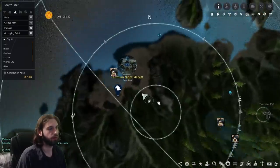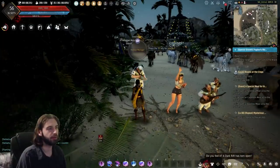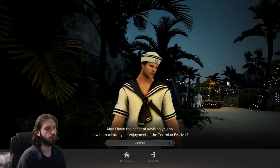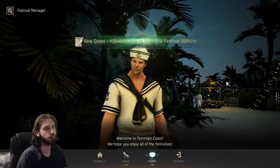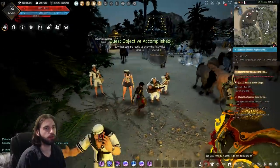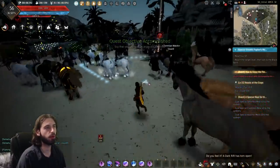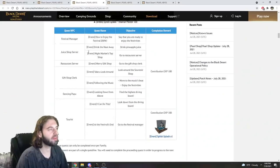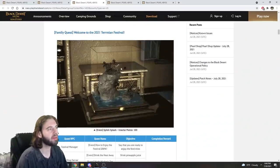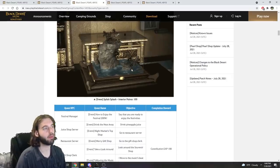Make a mental note of it — you need to go right here on the map. This is the guy you need to talk to to start off with. He's going to give you the quest event 'How to Enjoy the Festival 200%', and you're going to play through this quest line, talking to various NPCs. Each of these quests will reward you with contribution EXP, and the final quest gives you an indoor decoration — a little black spirit jumping up and down on the diving board.